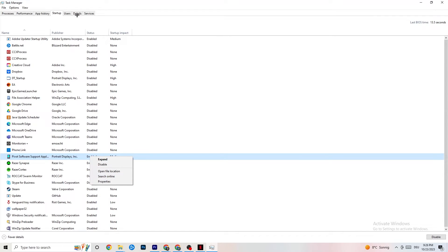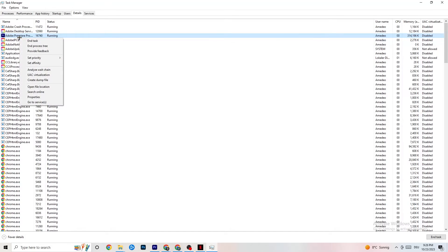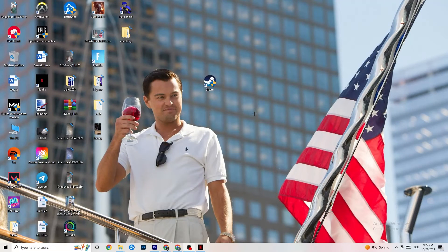Go to the Details tab in Task Manager. You need to have your game running for this. Find your game's process, right-click it, go to Set Priority, and test between High and Real Time — check which works better. This sets a priority so your PC dedicates performance to the game. Once finished, you can close Task Manager.